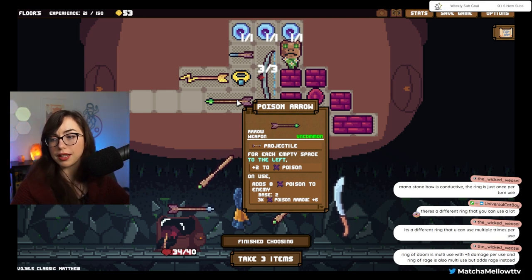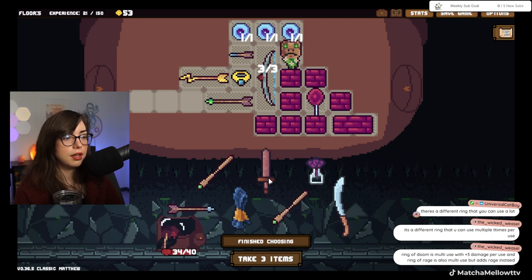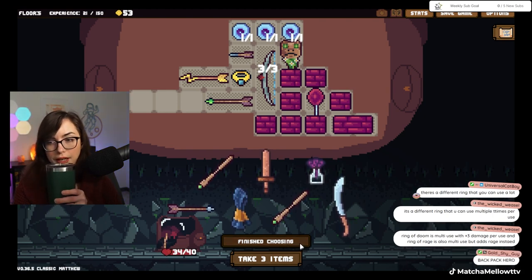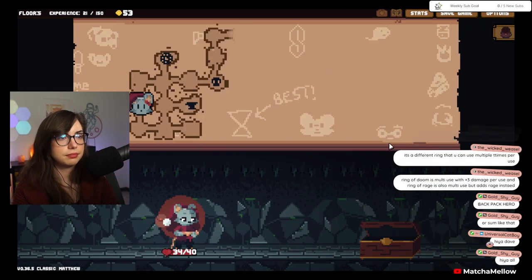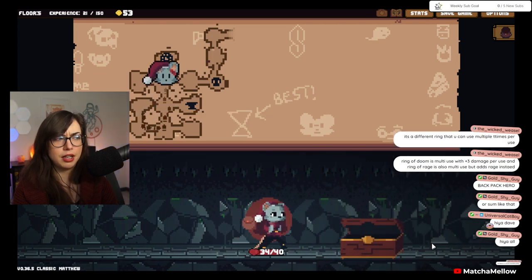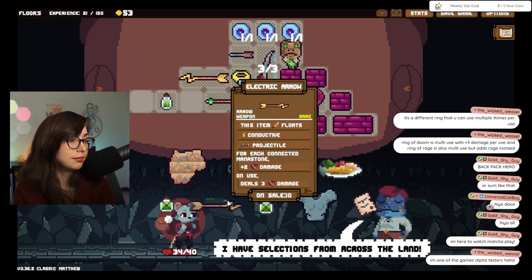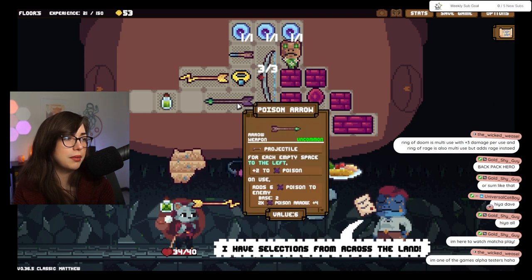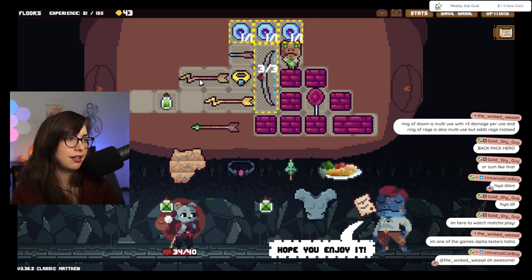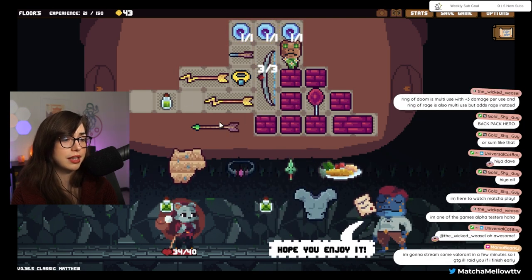Ring of Doom is multi with plus three per use. Also build to rage instead. See, I'm still fairly new to this game, so I'm learning. I'm just gonna grab that so I can use that. I'm gonna take this food. Gives you everything. I think we grabbed that — like, that's the right call, yeah? I think we grabbed that. So I'm thinking if I did this, that's two elevens — that was only doing six poison. And then that gives me a lot more room actually, to start doing stuff over here.